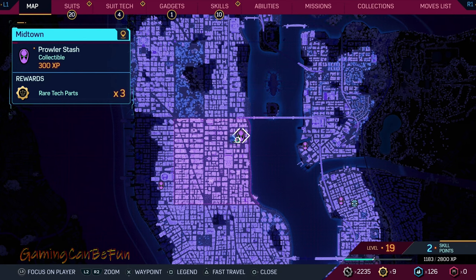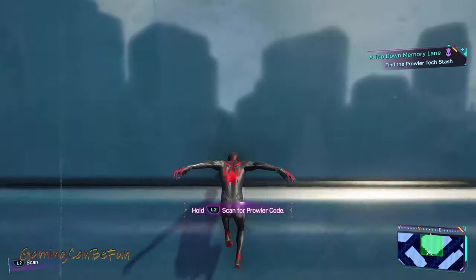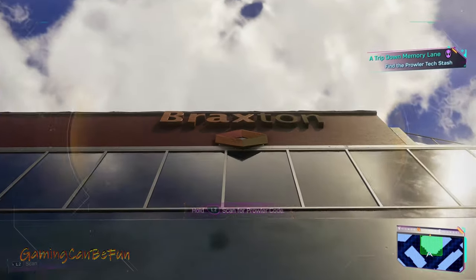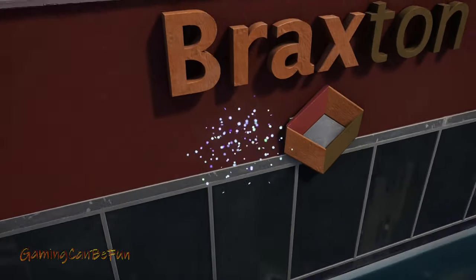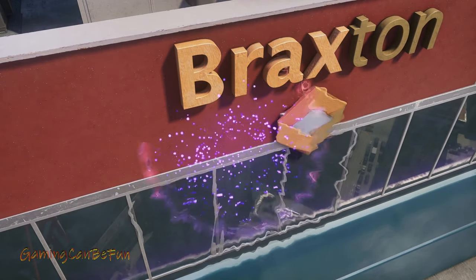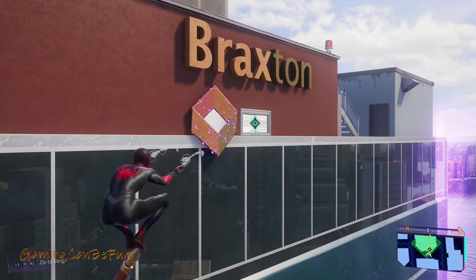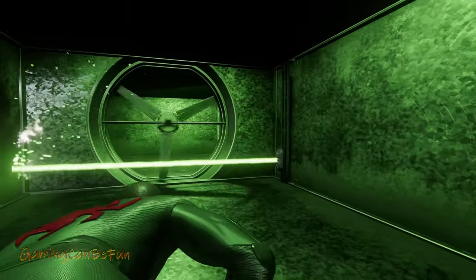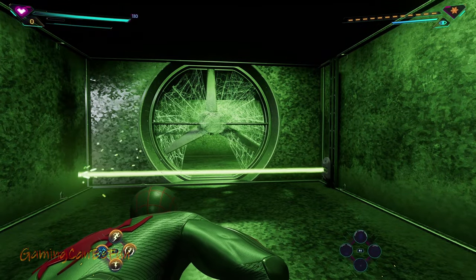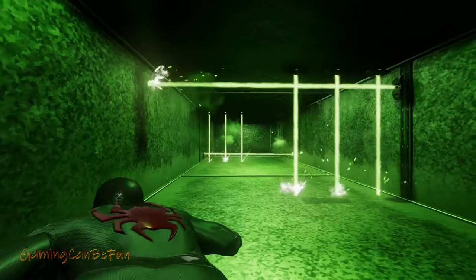All right, now the next one is the Midtown Prowler Stash. This one was very confusing, so I figured it out. You need to scan the cube logo that's under the Braxton logo on the building. You can do this from below or get on the flagpole that's nearby. This will show you the purple particle spot where you need to pull the cube with L1 R1, revealing a vent you need to go into. Once inside the vent, there are lots of green lasers you need to completely avoid and evade. After going through the whole vent avoiding all the lasers, you'll eventually come across the stash inside.